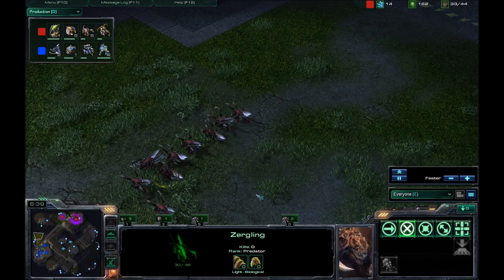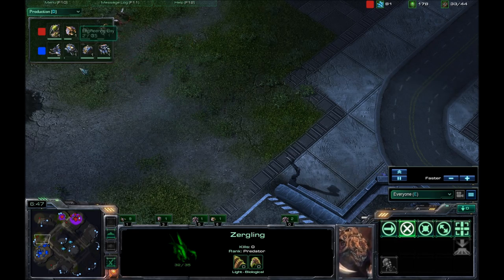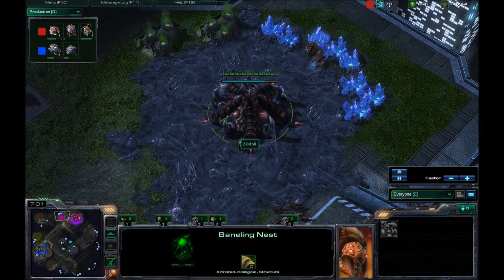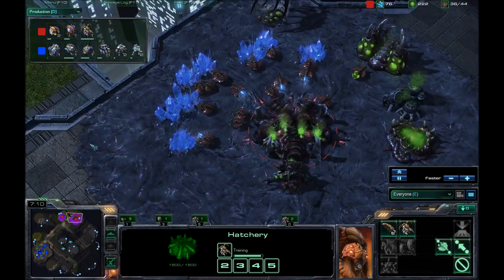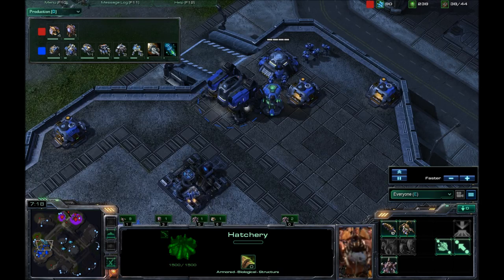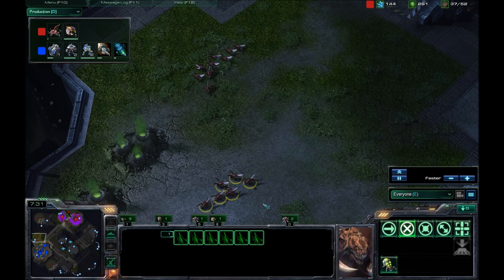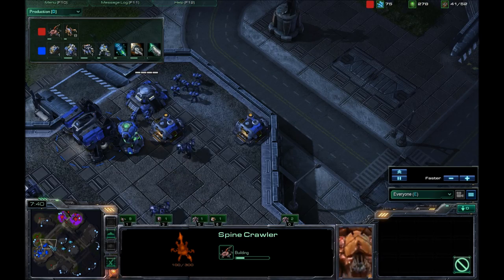Every time a Marine dies, a Zergling gets its wings. And now he's dancing around outside my base. He does have the Baneling Nest pop up, but it doesn't look like he's going for Banelings yet. The Hatchery was a trap — he's basically just getting a queen out of that, then pumping out massive amounts of Zerglings. It costs 25/25, so he's only got enough minerals for four of them, because he has not been pumping minerals this entire time.